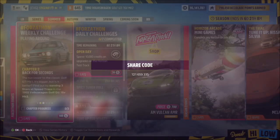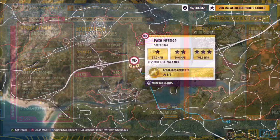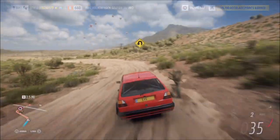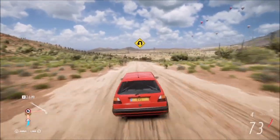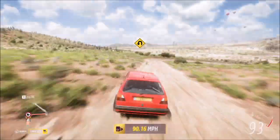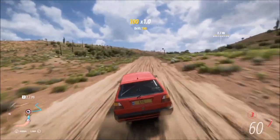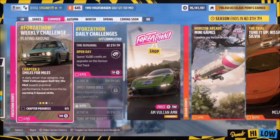The first challenge simply wants you to earn three stars at speed traps. This is quite easy — you can use whichever speed trap you want. I ended up going for the Paso and Furious speed trap, where three stars only requires 105 mph. You don't need to get all three stars in one run; you can get two stars and then one star separately.